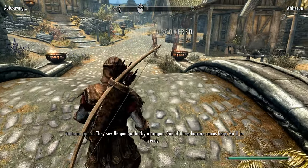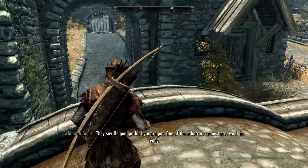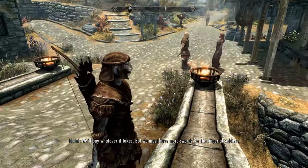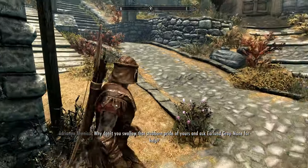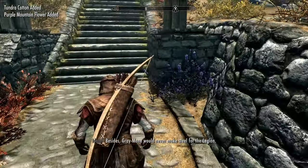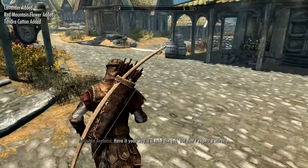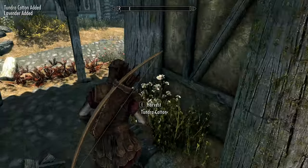What is awesome about Whiterun, especially during Last Seed - which is one of the months in Skyrim - is it is full to the brim with stuff you can pick up. You have a bunch of blue mountain flowers, a bunch of lavender which are important, and a lot of cotton. Grab as much of these as you can and then we're going to head to the alchemist.